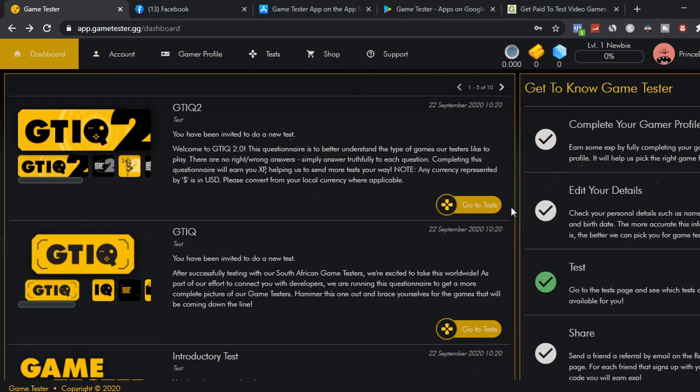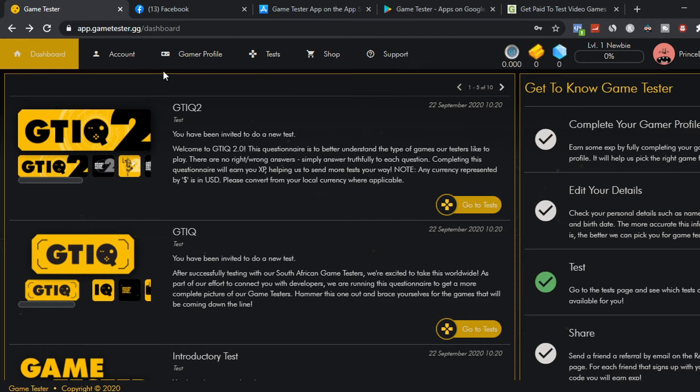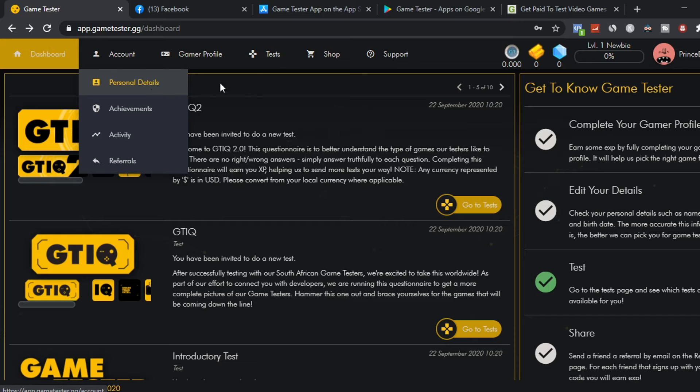Once you get your account and sign up to the website, this is what your account will look like. You want to go to the 'test' section — this is the part where you get paid to test. Before you do that, you need to go to your gamer profile, click on it, and enter your details in your back office under your account personal details. After you've done that, you can go to the test section to make some money online.